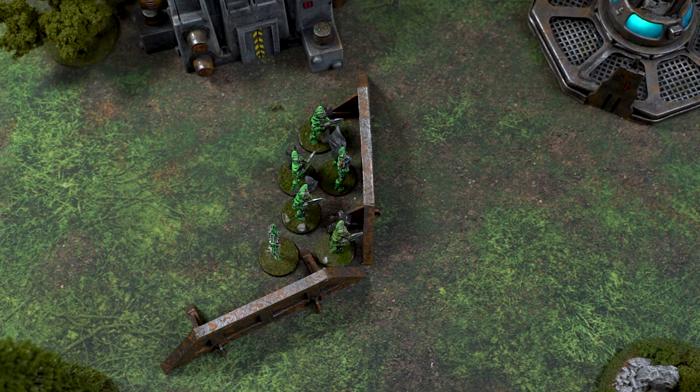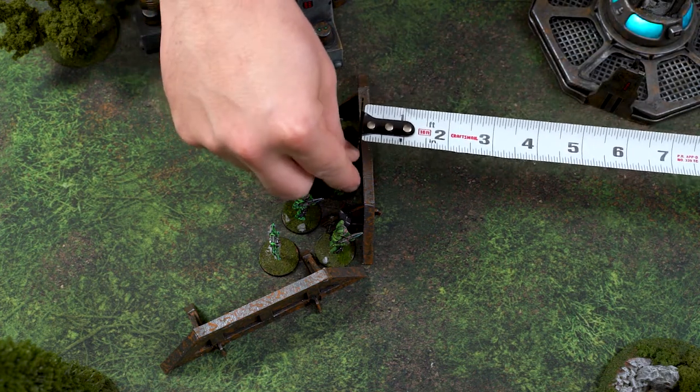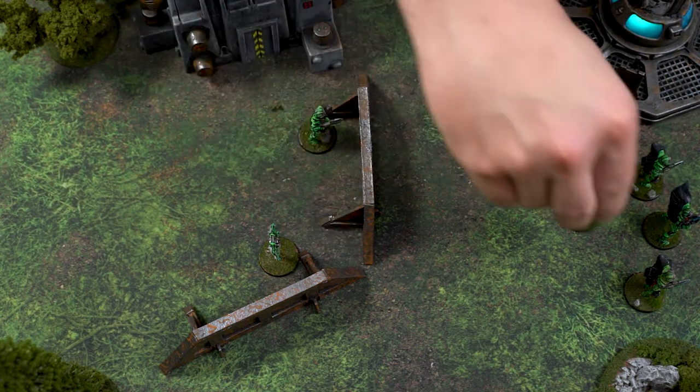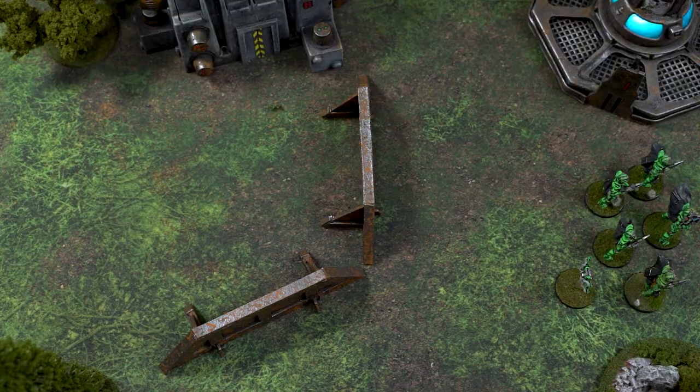It is important to note that if a unit has any single model actually touching an obstacle at the start of its turn, the whole unit is considered to be in a defended position. Any unit that starts in a defending position may move over that obstacle with an advance, a run, a sprint — any movement — with no penalty at all. These units are considered ready for a heroic charge or a valiant retreat, and these defended positions are incredibly advantageous when maneuvering is in play.